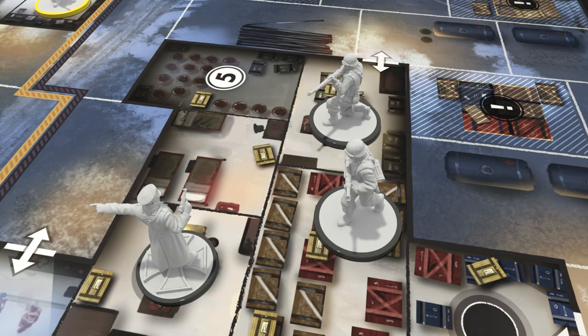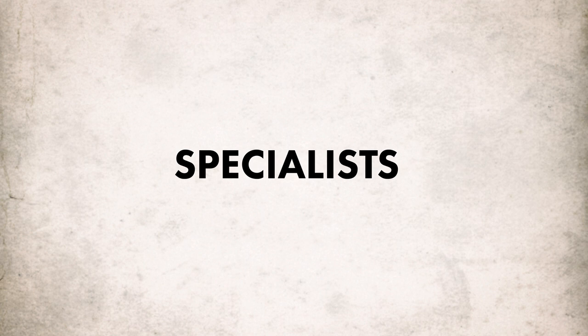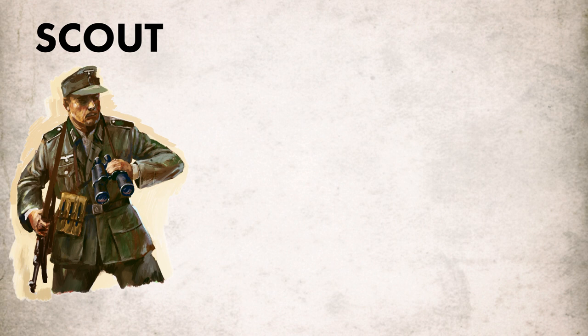Once you've located the sniper, move in to attack. Each squad has a specialist with a game-changing ability. Send scouts quickly across the board, patch up wounded soldiers with a medic, and go on the attack with an elite Jaeger soldier.